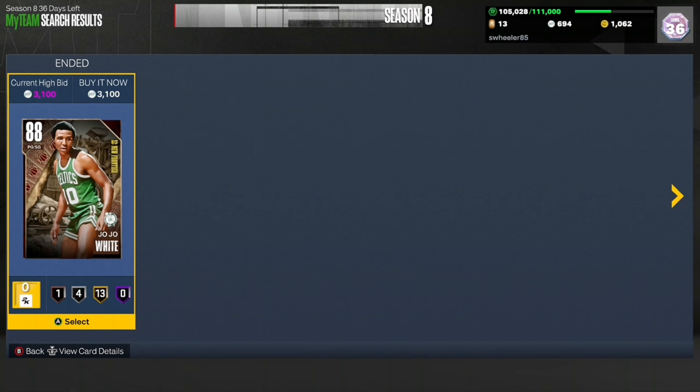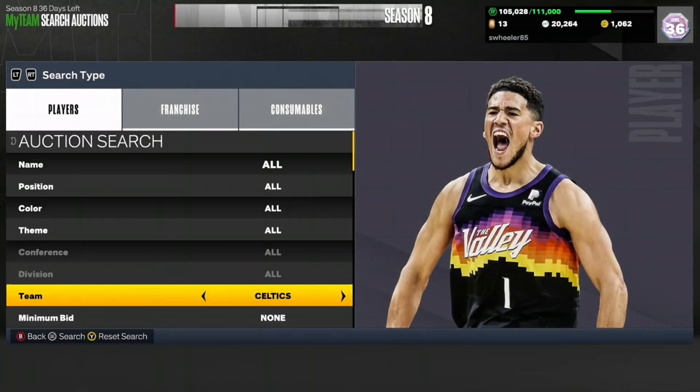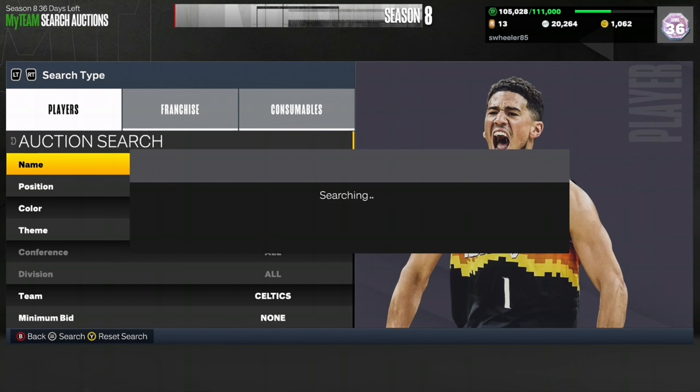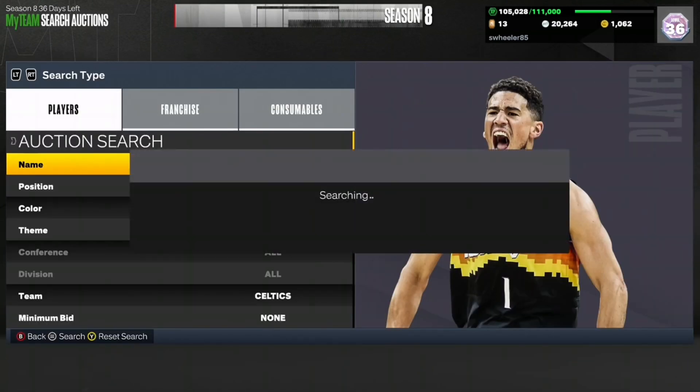This filter is absolutely incredible — we just snagged another at 3100, five refreshes after the last snipe. I've been on this filter for 10 minutes and we've made 20,000 MT starting from 3000. The filter has died down a bit, so I've switched to 3250 since I'm not really seeing anything at 3100. You gotta see the cards if you want to snipe.